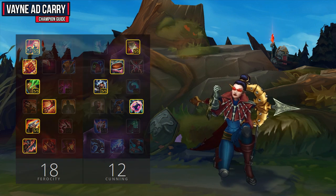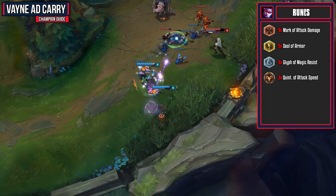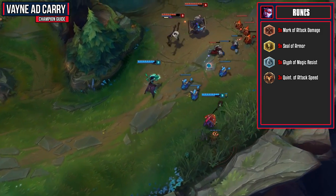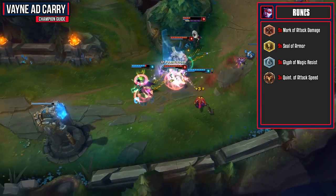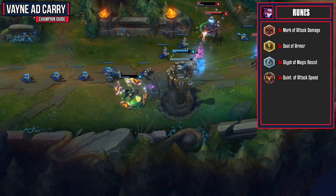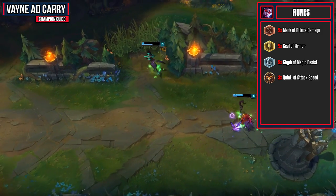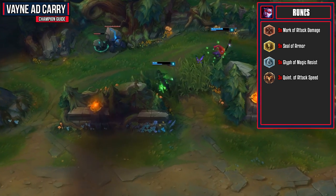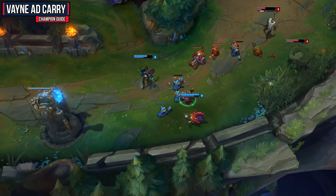For the rest of your masteries, focus on increasing your damage as much as possible and grabbing a little bit of increased sustain. For my rune page, I like to stay very generic and get attack damage reds, armor yellows, magic resist blues, and attack speed quints. It's the best page on an AD carry — the attack damage and attack speed makes last hitting and trading more effective, and armor and magic resist increase your tankiness. If you're against a really easy matchup, you also have the option of going for glyphs of attack speed, but if there are a lot of AP champions on the enemy team, make sure you take magic resist.